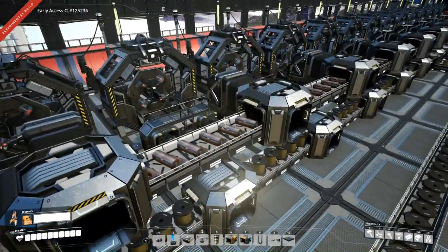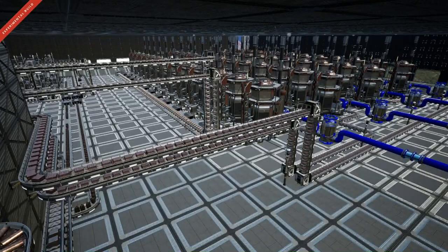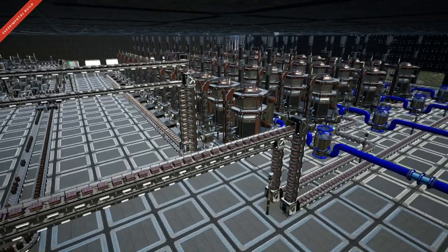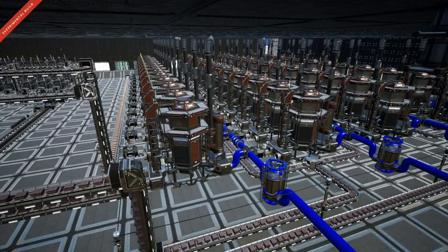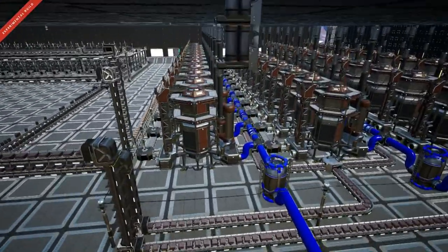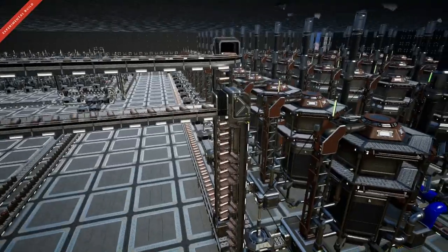We need to manufacture the copper sheets, so I'll show you the copper sheet setup. Here we are at one of two copper sheet production lines. This production line has 52 refineries making copper sheets on the alternate recipe, which uses 1170 water — we're unpackaging the water here — and 1170 copper ingots, producing 1170 copper sheets per minute. We actually have two of these setups.